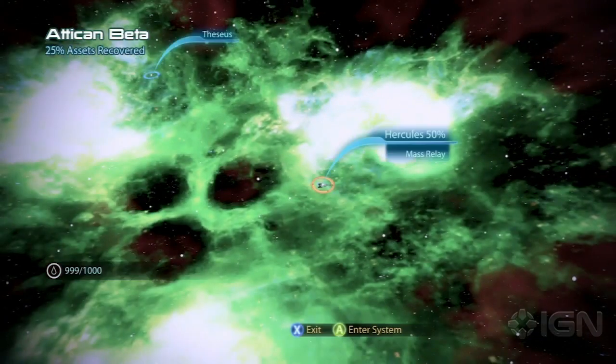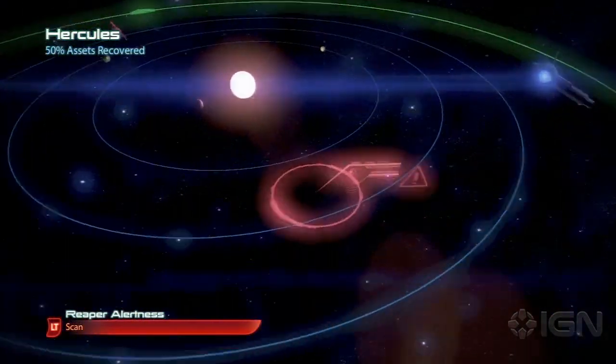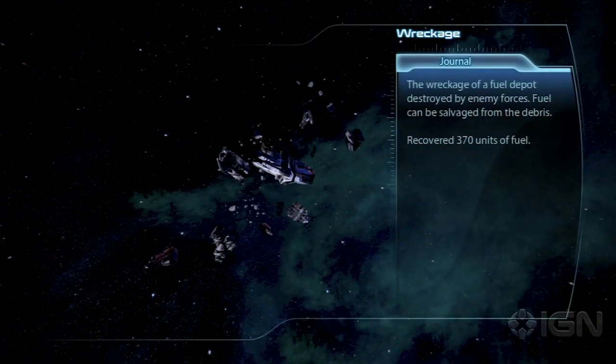I know it's to the right of the screen, so I'm going to face my ship to the right and hop back in there, then fly right to the fuel cells that I want to grab. I got my asset that I was looking for — it's 370 units of fuel — and I'll hop out.